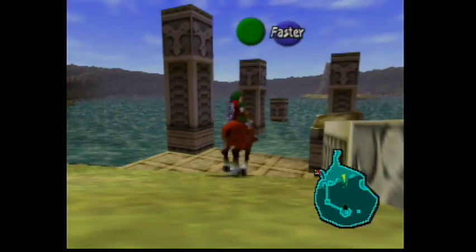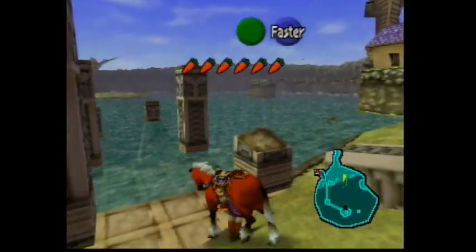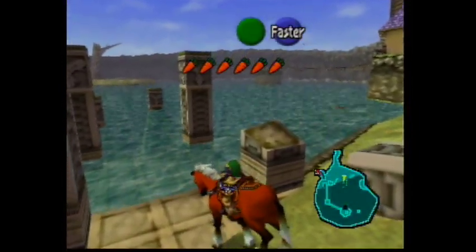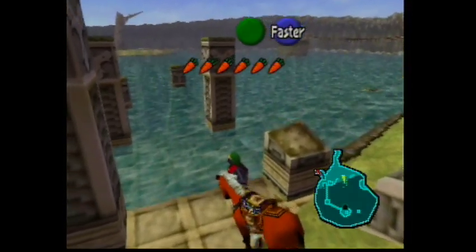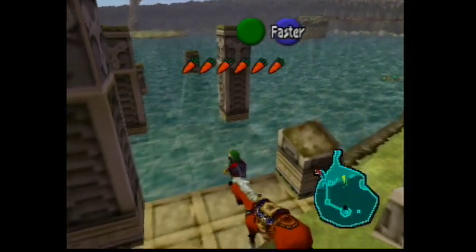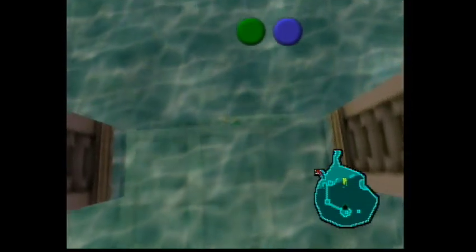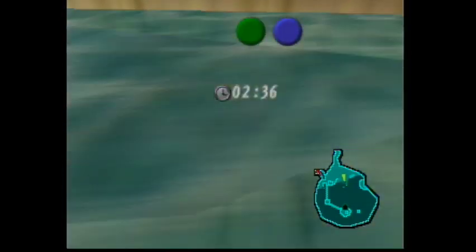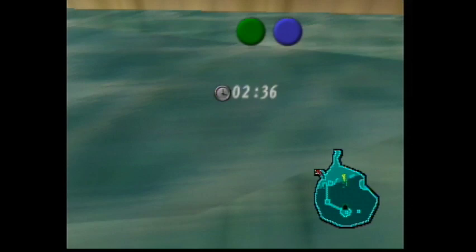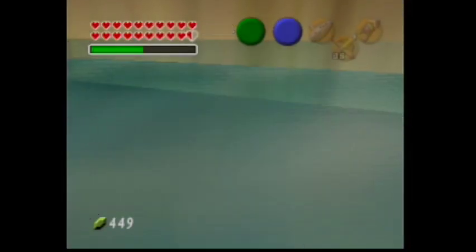Take Epona to Lake Hylia. Ride to the patch of land above where the warp point is and line up Epona right to the edge of where she can walk, facing the lake. Use the Ocarina to dismount. Equip the Iron Boots. Now very slowly walk forward so that Epona will walk in place but not get spooked and automatically back up. Walk all the way to the edge and fall to the bottom. As soon as you land, press A to remount. It'll warp you directly under Epona, but before the game catches up and places you on Epona, press start and change back to your regular boots. The state change to swimming will override the mount command, so you'll find yourself swimming underneath the game world.